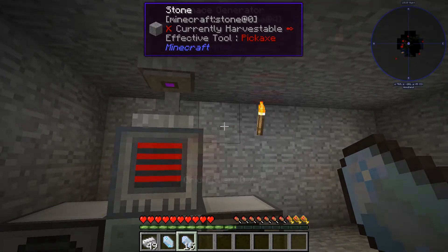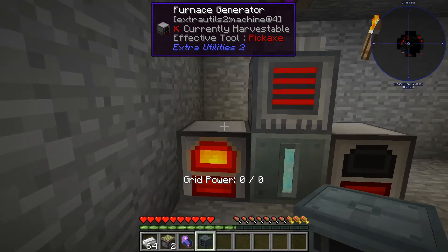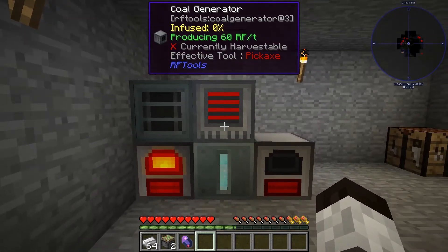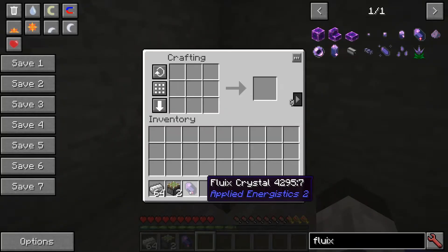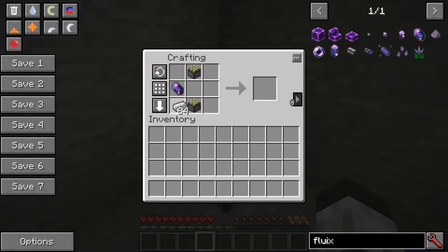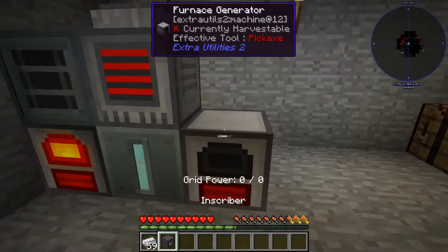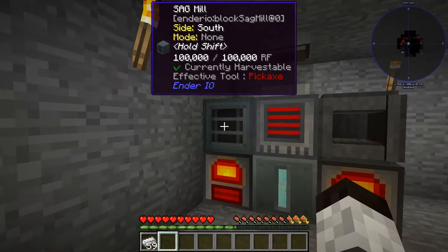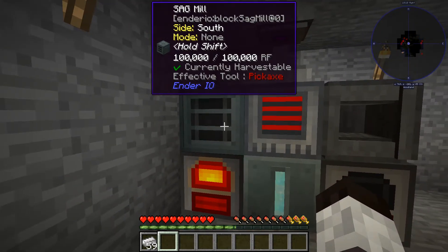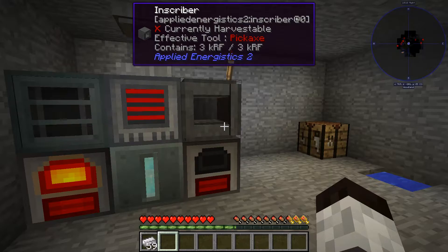Next you need to make two components you'll use frequently. First is the sag mill — you can look up how to make that. The other one is the inscriber: go to the crafting table, put two sticky pistons and a fluix crystal in that formation, and there is the inscriber. The sag mill grinds things down like nether quartz into dust, and the inscriber makes the patterns and pieces we need.